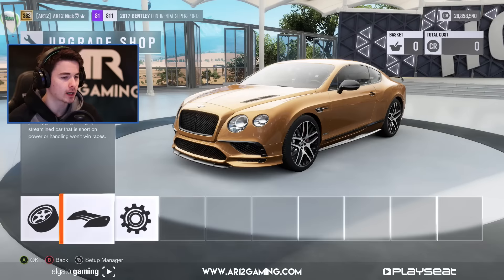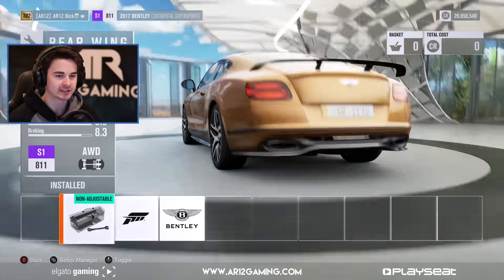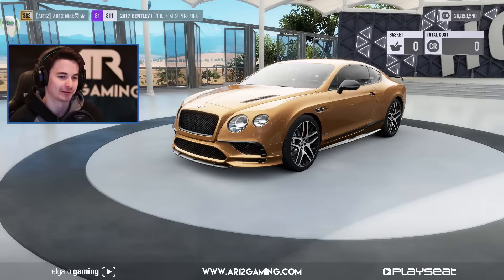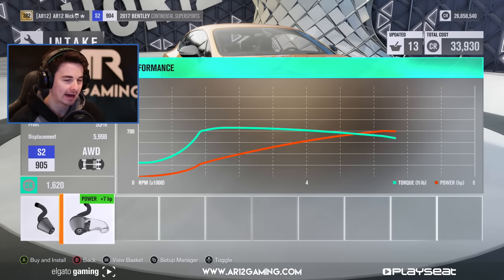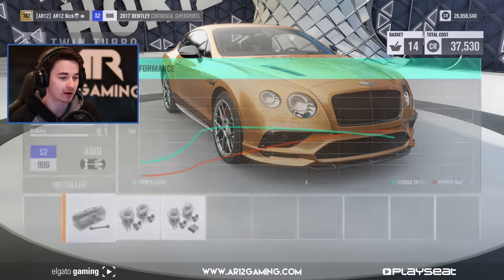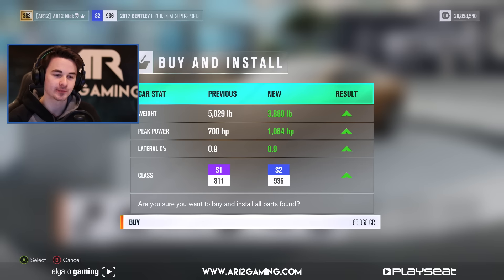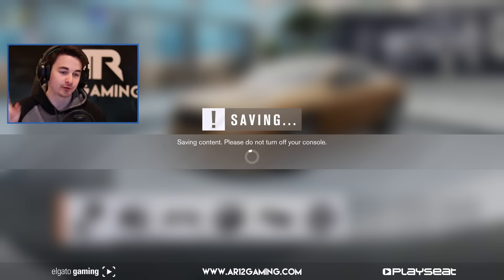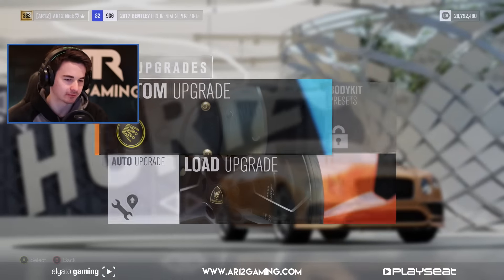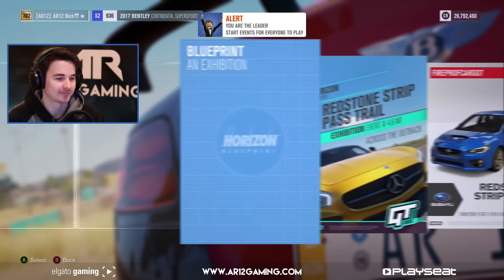Let's check the upgrades — drivetrain swap available, but definitely not making it rear-wheel drive. No engine swaps. Aero-wise you can remove the wing, but the wing makes it look so much cooler. Weight reduction removed 1,100 pounds — not bad. Power-wise, with turbos and everything maxed out: 3,800 pounds, 1,000 horsepower, 1,100 torque. This thing is going to be an absolute monster. With the red brakes it looks so awesome.